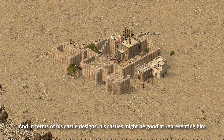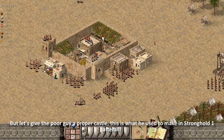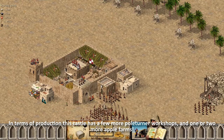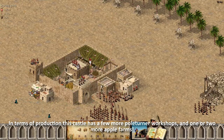And in terms of his castle designs — his castles might be good at representing him, but let's give the poor guy a proper castle. This is what he used to make in Stronghold 1 after all. In terms of production, this castle has a few more boltthrower workshops and one or two more apple farms.